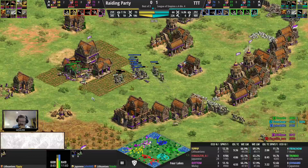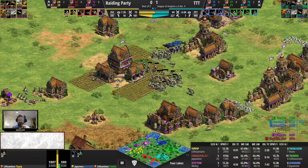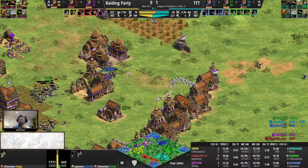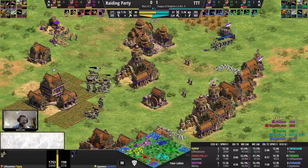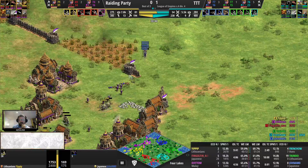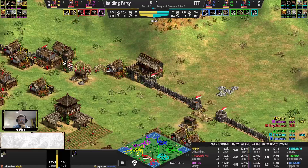Another run-in in the north - Truendo's knights going in front followed by John AMD's new wave of crossbows, with Yipip's knights joining in. Dipthom fighting under TC fire will be losing some crossbows now. Numbers-wise, it's a better fight than expected - taking out Dipthom's crossbows at the loss of lots of knights and crossbows for TTT as well. Raiding Party actually keeps a military lead after this exchange.